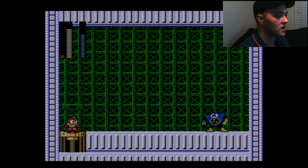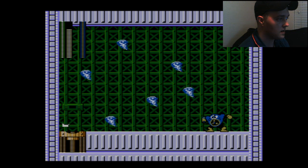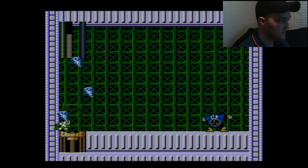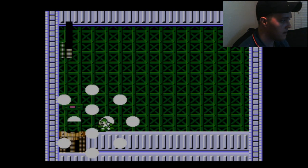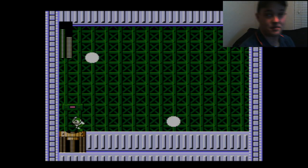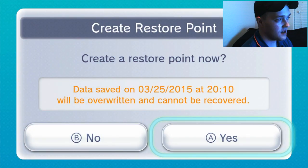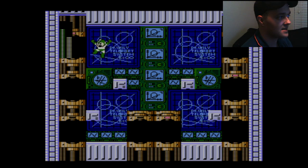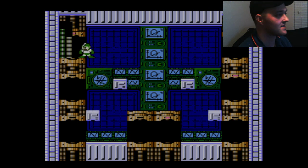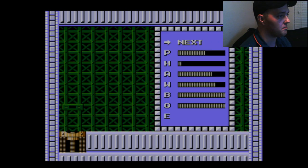Up next we got Air Man. He's weak against Wood Man's weapon, so maybe just whip that weapon out. Alright, so once again that was easy, and I completely forgot to save again. Let me go ahead and save, cause I'm trying to get through all these robot masters without dying. Alright, so up next is Heat Man. This guy's a bitch.